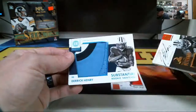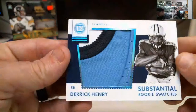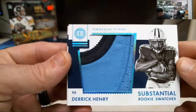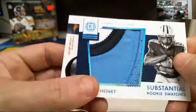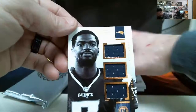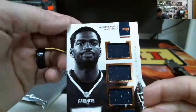You know who that is — Derrick Henry. That's a nice looking patch. That is number 20 of 25. That's a nice patch. Last card: Jacoby Brissett, triple jersey patch, number 26 of 49.